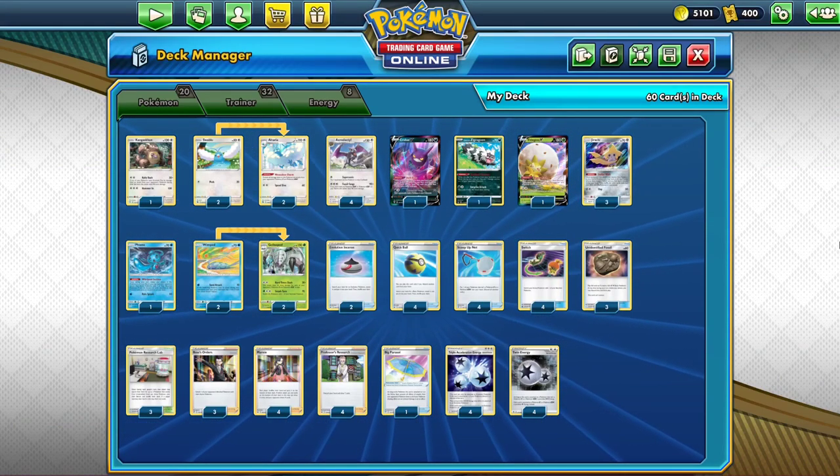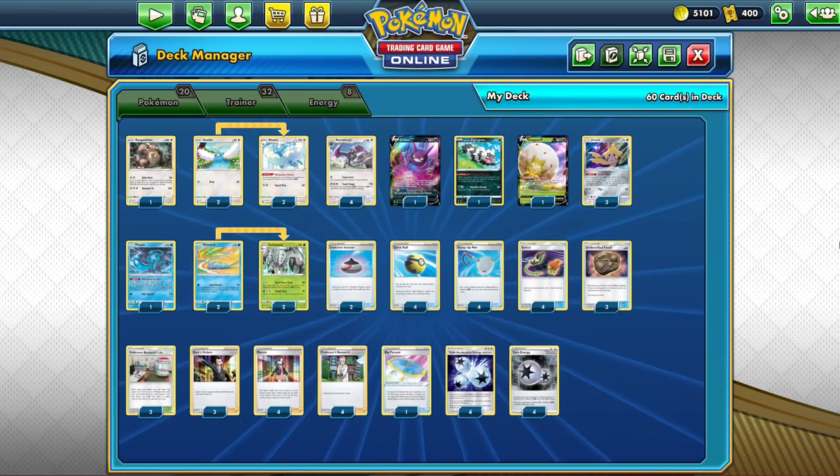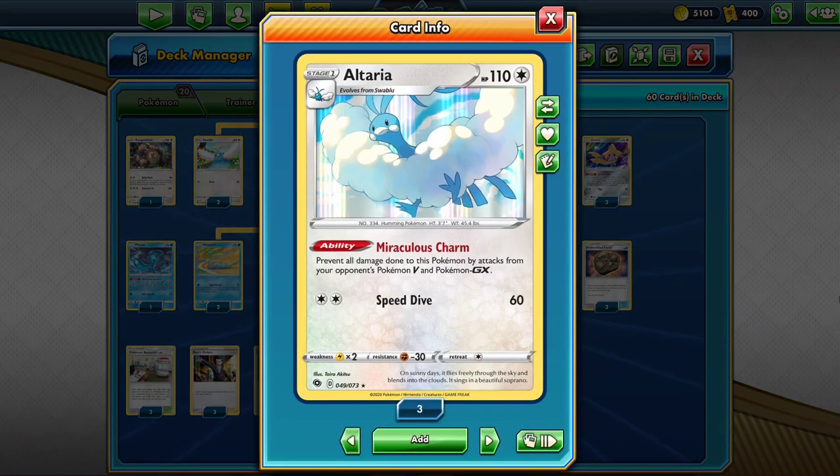In the first tournament where Champion's Path cards were legal, this Altaria Golisopod Aerodactyl deck from Richard Yano finished in 4th place. Using Altaria's ability Miraculous Charm, you can prevent all damage done to this Pokemon by attacks from your opponent's Pokemon V and Pokemon GX. Unlike the Decidueye deck, which has the same ability and is good because Decidueye has a good attack but bad because it's a Stage 2, this Altaria deck focuses on Pokemon that can use Twin Energy or Triple Acceleration Energy to attack.